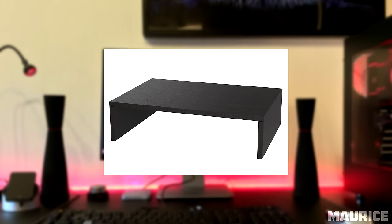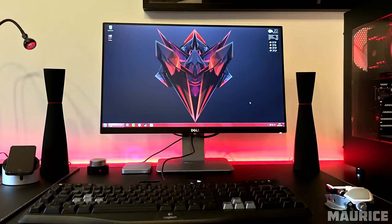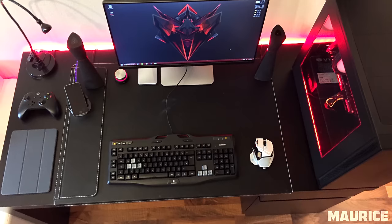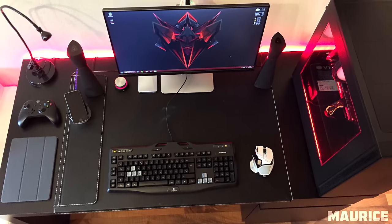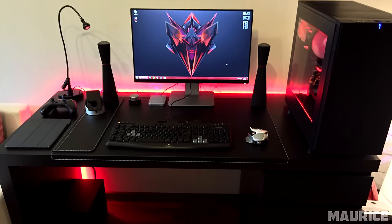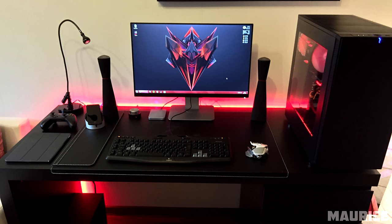One thing I'd recommend is picking up an actual monitor riser. Not only will that look sweet, but you can also have your Xbox controller, external hard drive, and speaker knob in a dedicated spot right under your monitor, and since it's centered directly in front of you it'll be easier to reach. I've listed a few options down below. Other than replacing the white mouse with a black one to better match your setup, I'd also recommend a pair of headphones — I recently picked up one of the best budget gaming headphones under $25 bucks and I approve of the quality. But yeah, I'm really digging your black and red theme setup. Thank you Maurice for entering Setup Wars.